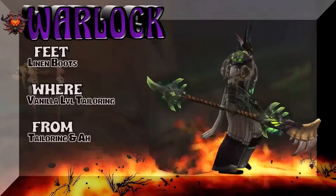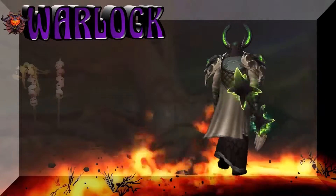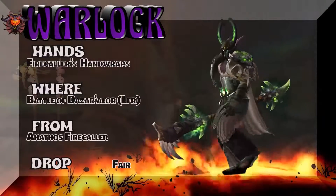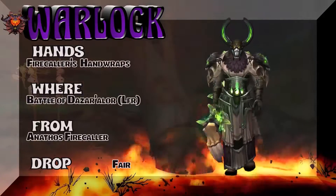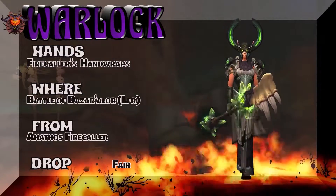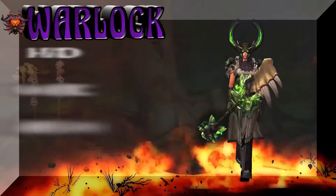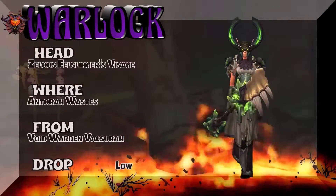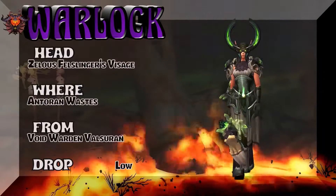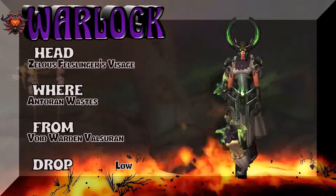Now look at this cloak — it goes perfectly with this set. The hands are Firecaller's Hand Wraps from Battle of Dazar'alor LFR — a fair drop rate. You can also go with the gray ones if you have those. Moving on to the head — Zealous Fellslinger's Visage from Gorgrond. And Gorgrond — thinking Star Trek, very much looking forward to Strange New Worlds.